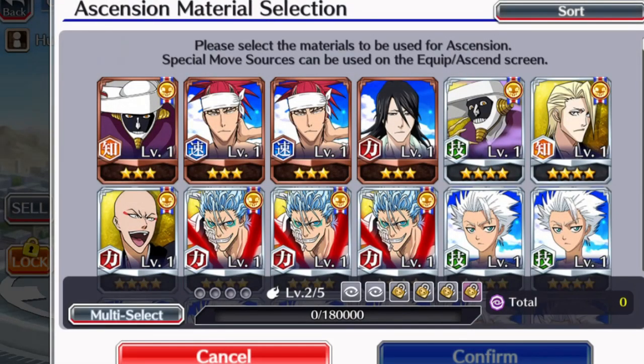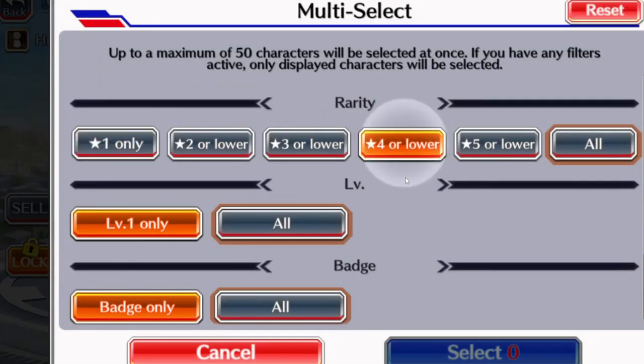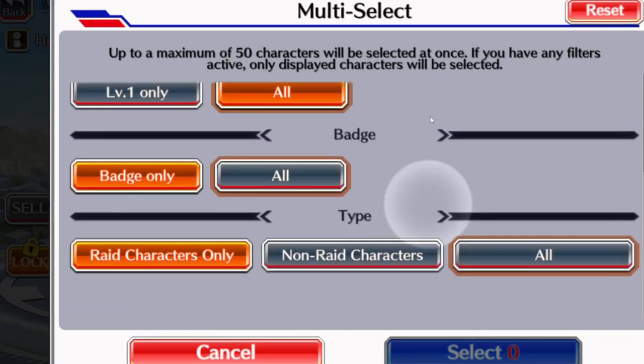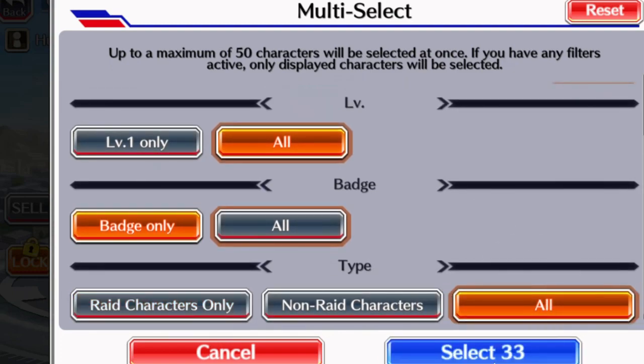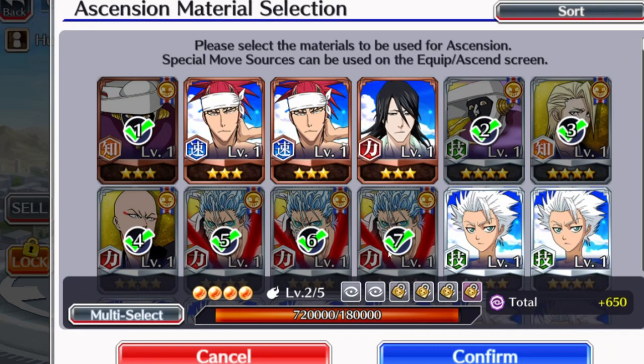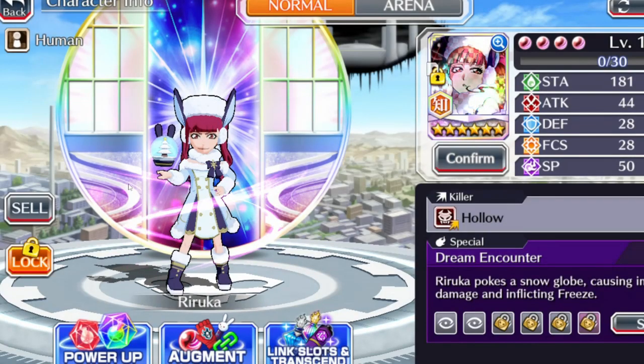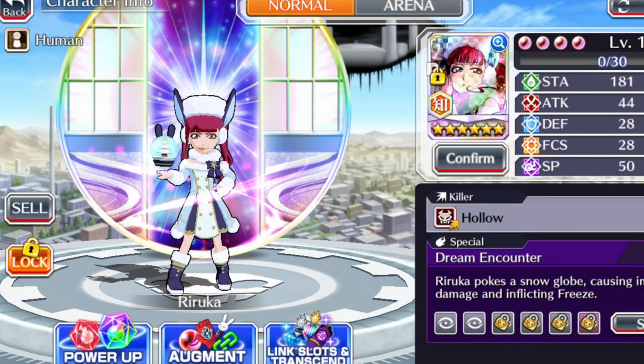Hit confirm and it's going to show you this screen, so now you can multi-select from here. You do it how you used to with the four-badge, but it doesn't have to be like that. Now she's going to be augmented — bam, augmented — and you don't have to go in there and watch the whole animation every time. That used to take a long time to do.